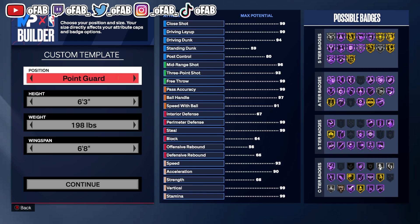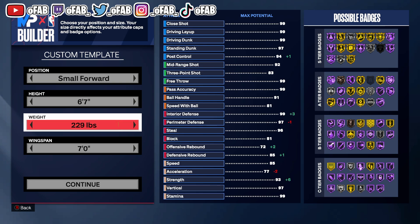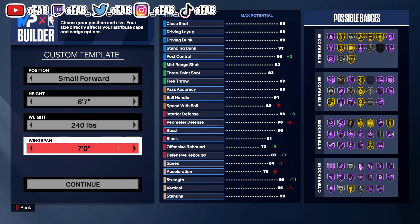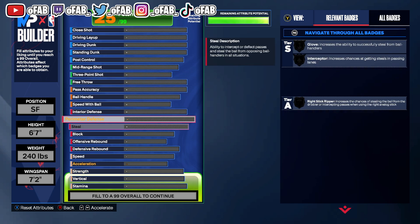Right away guys: small forward, 6'7", 240 lbs. This is going to be a big lock. 7'2" wingspan, 240 lbs, 6'7" height. This is the best lock build I've seen — this lock was bumping me all over the place.